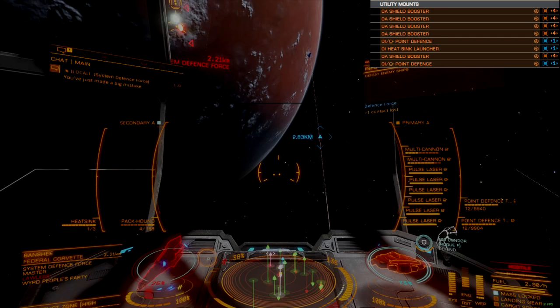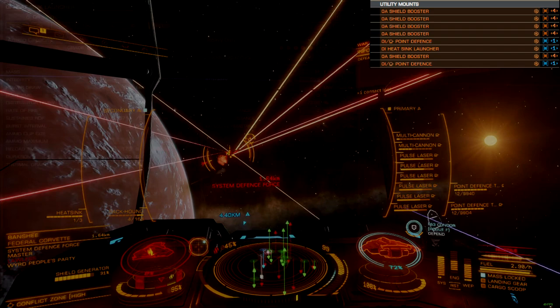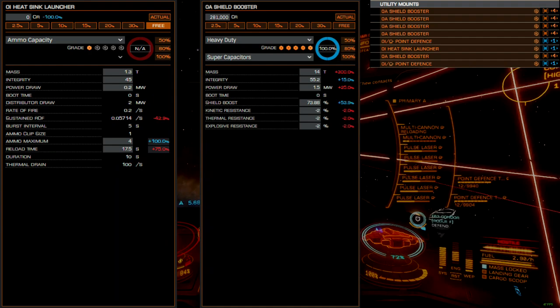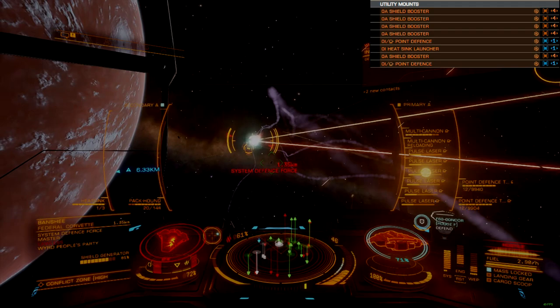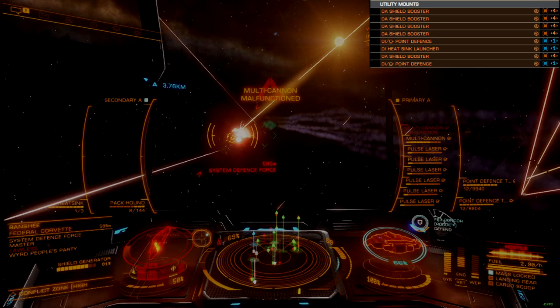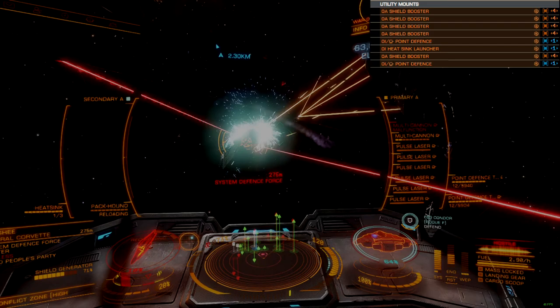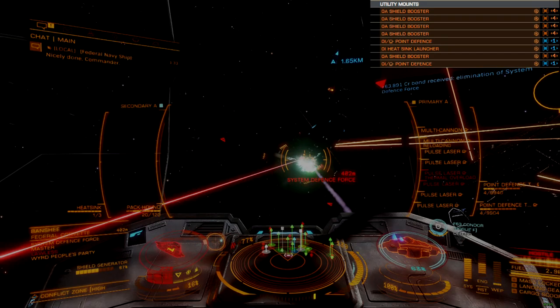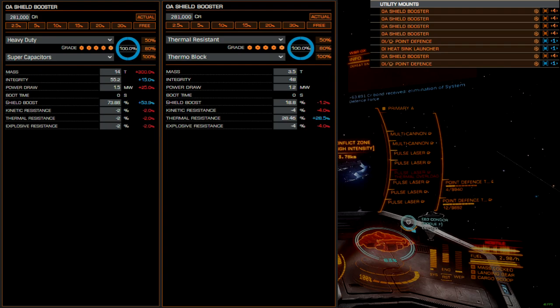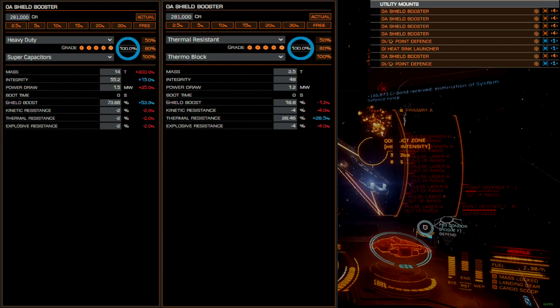Utility mounts leverage four size 0A shield boosters in the top four available mounts. A single reinforced grade 5 point defense is placed on the dorsal and ventral hull, providing full coverage from all incoming missiles. The remaining two utility mounts include a Sirius Corp heat sink launcher and an additional size 0A shield booster. Of the five available boosters, three are engineered heavy-duty grade 5 with the supercapacitors experimental, and the remaining two are engineered thermal resistant with the thermoblock experimental.